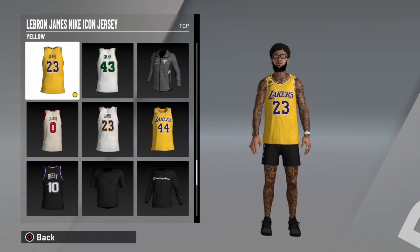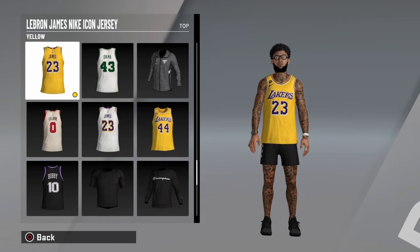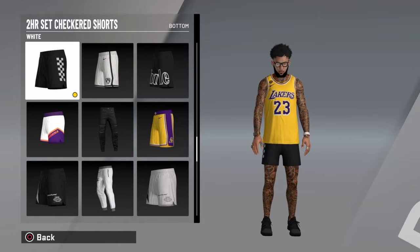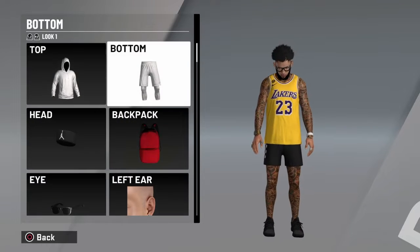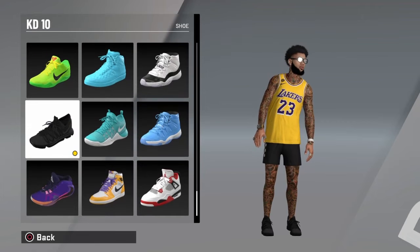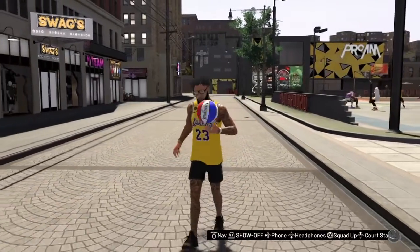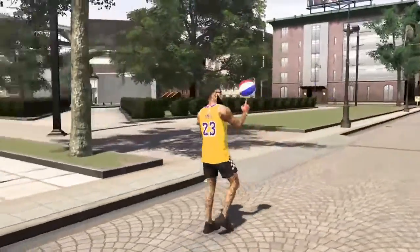Last but not least, we got the last outfit of the video. It's the LeBron James Nike Icon jersey for the top — it could be any Lakers jersey, but it has to be the yellow one. For the bottom, we got the two-hour set checkered shorts. If you do not have these shorts, you need to buy them when they come out. For the shoes, you have to have the black KD10s in your locker — if you do not have them, you need to buy them now. This is the outfit. This outfit is the best outfit you could wear in 2K20. Psych, it's not really — there's a lot of other outfits out there.